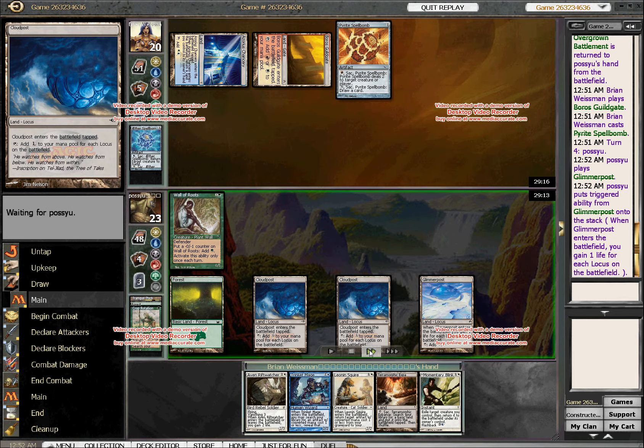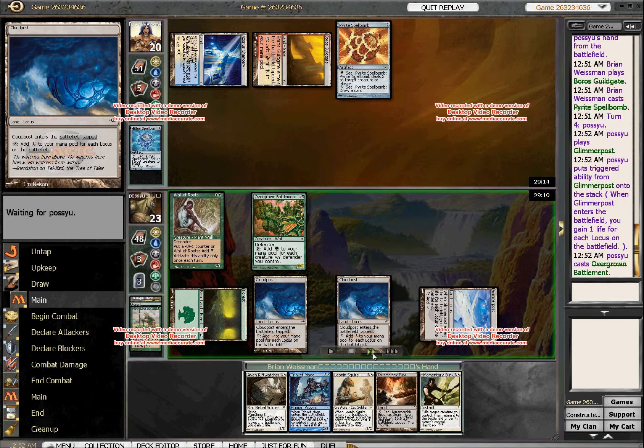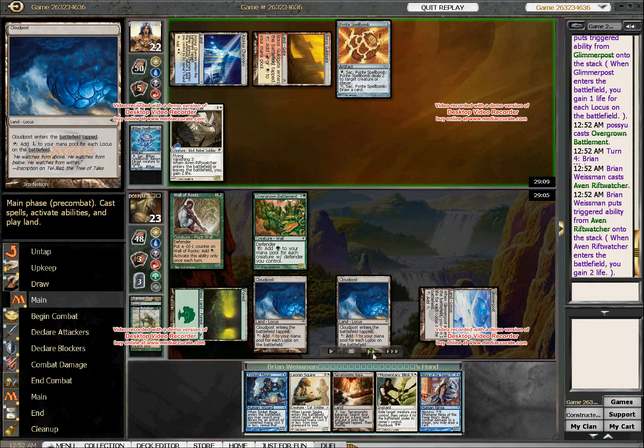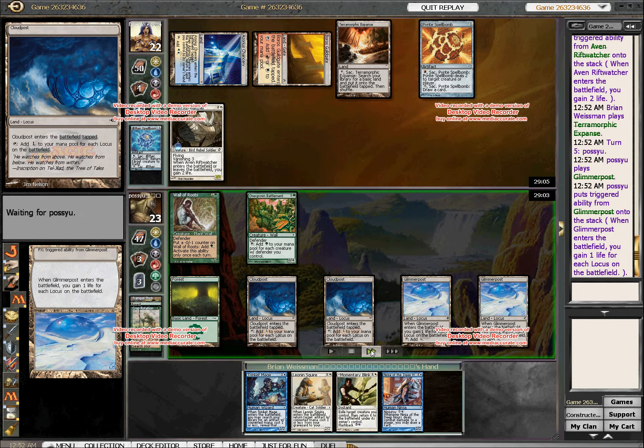And he's got a Glimmer Post — so now he's got six, seven, eight, nine mana. He can actually replay his Battlement. He just does nothing this turn. So I just play Rift Watcher, figuring I can start beating down and use my Ninja. A lot of the tricks of my deck will become apparent as the game goes on. So now his mana is exploding.